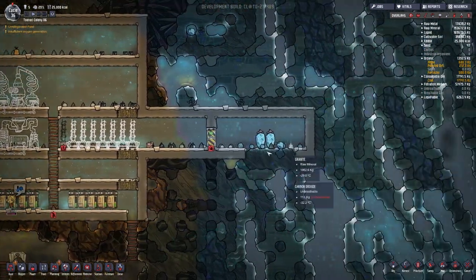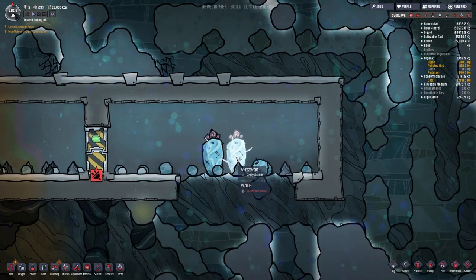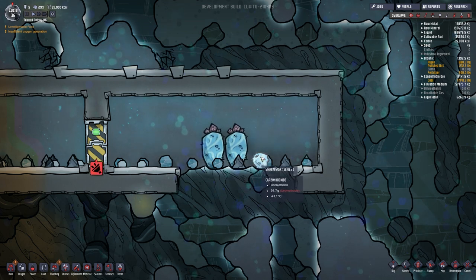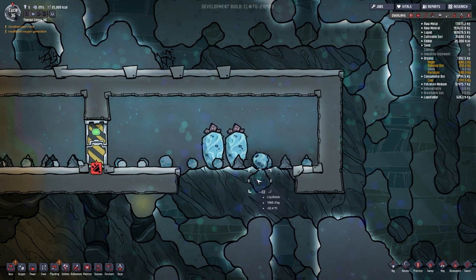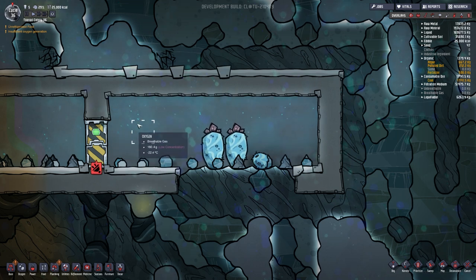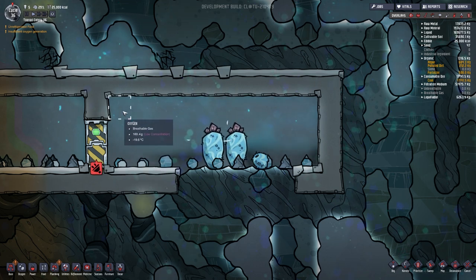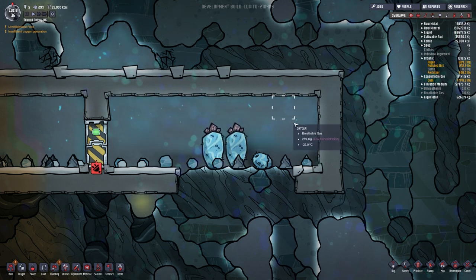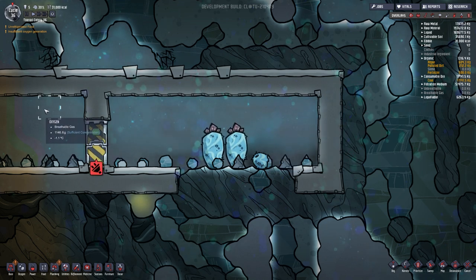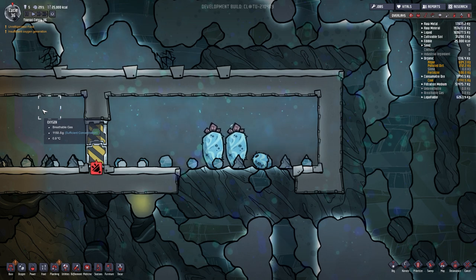Okay, so we've got this little area now. These two wheeze warts — what they'll do is they naturally make everything cold around them, like I said. This guy is a wheeze wart seed; I think it takes either five or 15 cycles and then it'll plant itself, so we don't have to worry about that. And you can see here the temperature is very, very cold — it's warming up a little bit, but then it goes cold again.